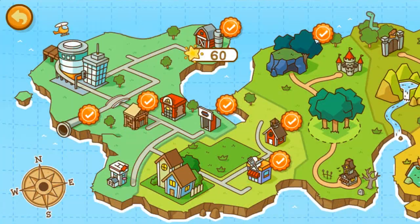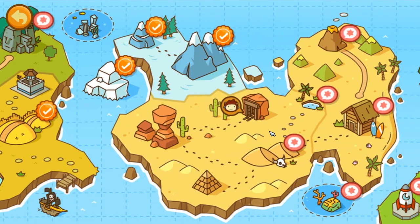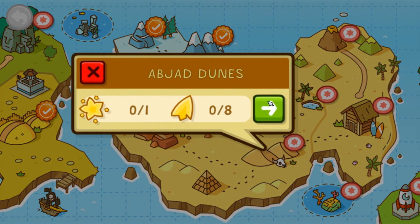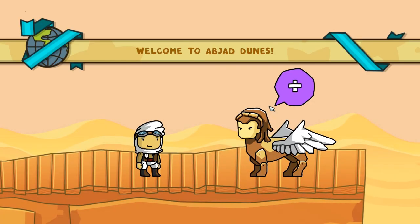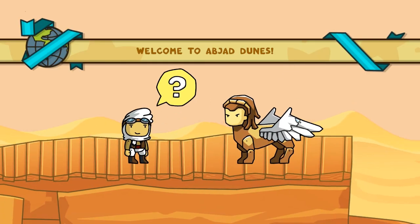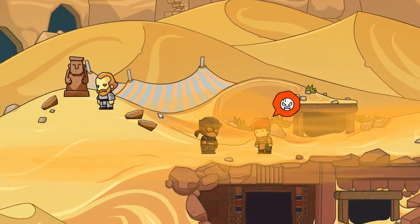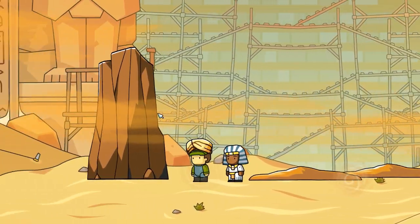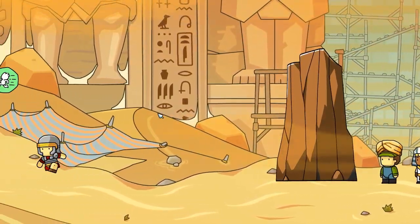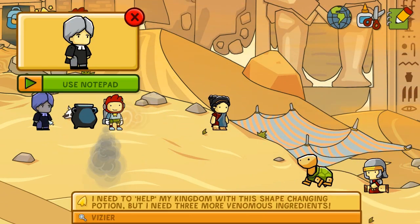Let's go to our next level, which is going to be somewhere over here. We just did this one, so now we can move on to Abjad Dunes. Hopefully I'm pronouncing that right, if there is even a correct way to pronounce it. We've got like a sweet chimera or griffin or something there, a cat burglar, a camel, another grave robber, probably a mime, some Egyptian princes, a turtle. There's a lot of stuff on this level.